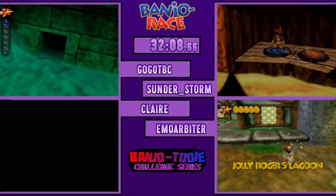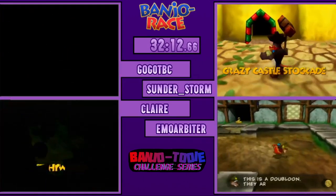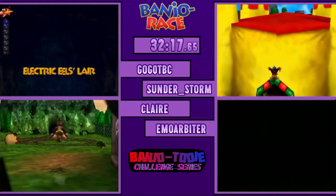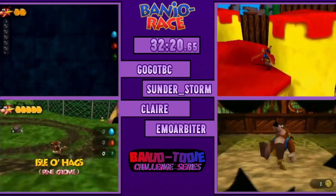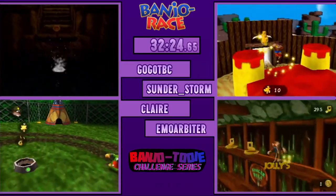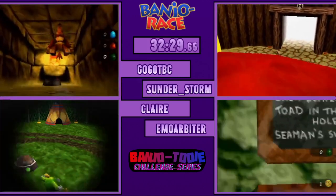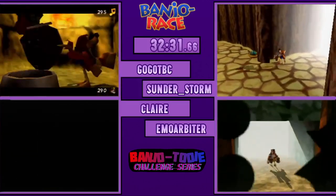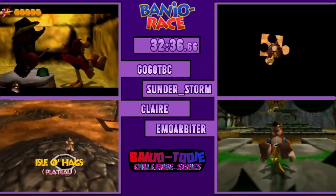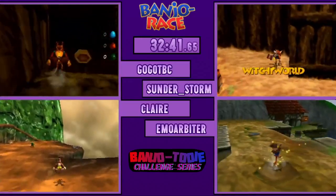Just to clarify again: if it's not the main entrance, they can have eggs if they switch between levels. Correct, it's only the main entrance. Then that makes a lot of sense. Sunder's collecting his Jiggy. Although Emo doesn't have a grenade, so he's probably — my boy! Hell yeah! But yeah, he didn't have grenades so he can't set up the shot to Smugglers. He's also collecting doubloons.